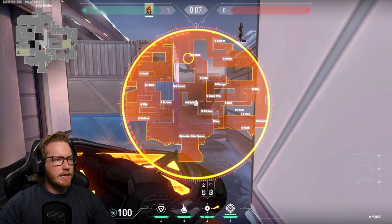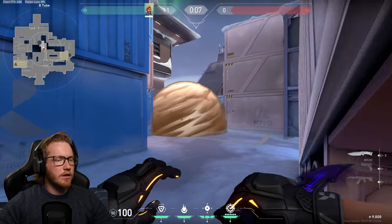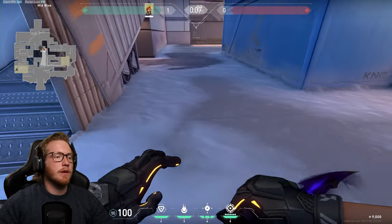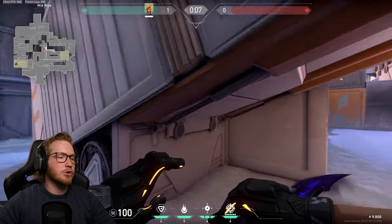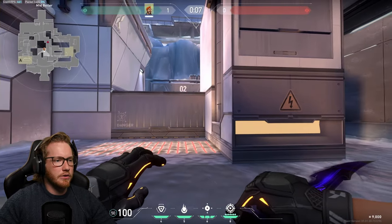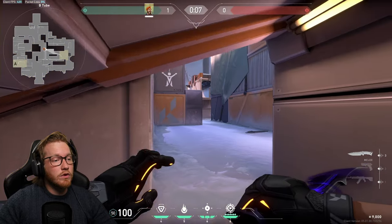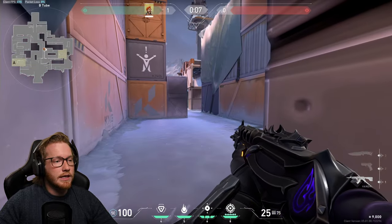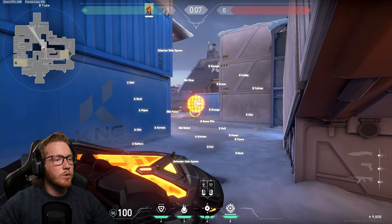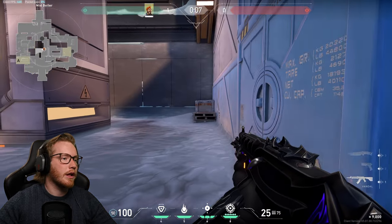If you're defending mid on Icebox, you want to cut this off so people have to swing you from out of the smoke and can't get across and up the tube. Sometimes people smoke further up so enemies have to push through, but often they'll just go straight up through kitchen and you'll get flanked. Put it further back if you're going to smoke it at all. It's especially good when teammates are quick rotating from B — you smoke mid and give them a clear path straight through to A.